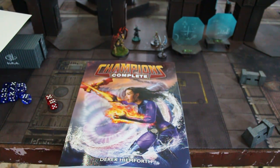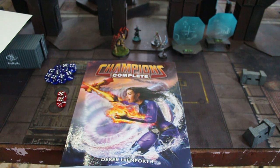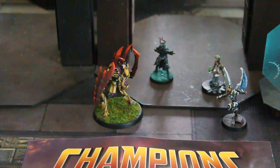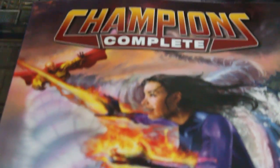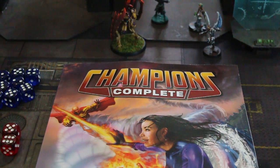Hey there! Today we're going to be picking up our dice and seeing how normal damage works in the Champions universe. As you can see I've got some hero models out here — let's see if I can zoom in on them — and we're going to see how it looks on the tabletop. Alright, let's go ahead and focus in, set our tripod, and get going.